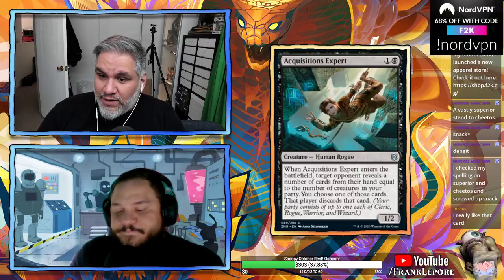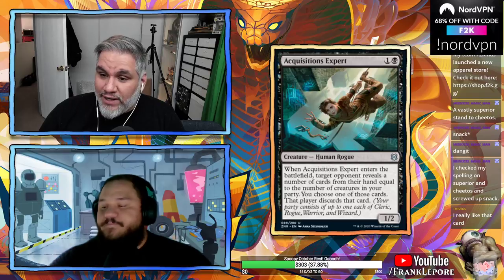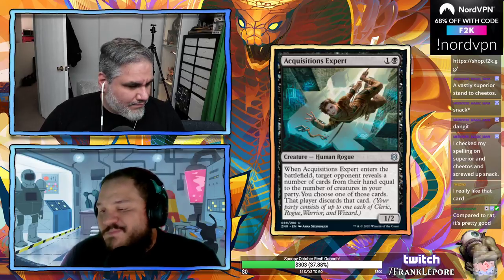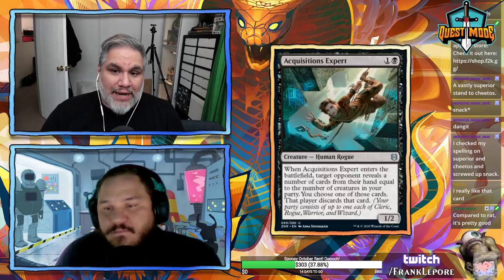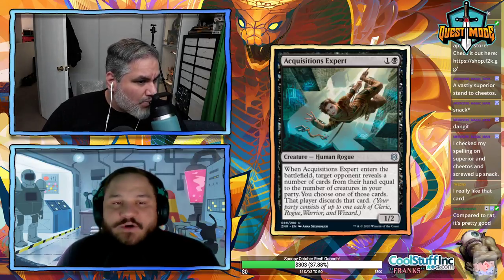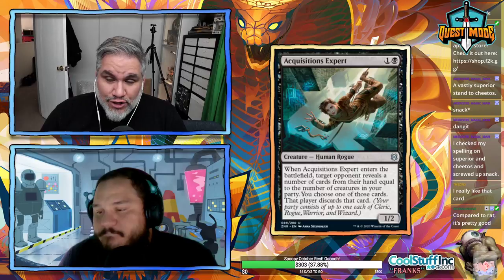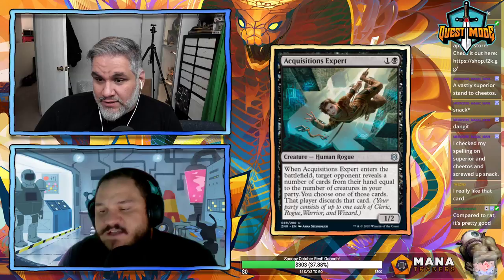Acquisition Expert: one and a black for a 1/2. When it enters the battlefield, target opponent reveals cards from their hand equal to the number of creatures in your party, and you choose one to discard. It's kind of like a Kitesail Freebooter or Blackmail-type card. At worst it's a Burglar Rat — they're always going to discard at least one card.